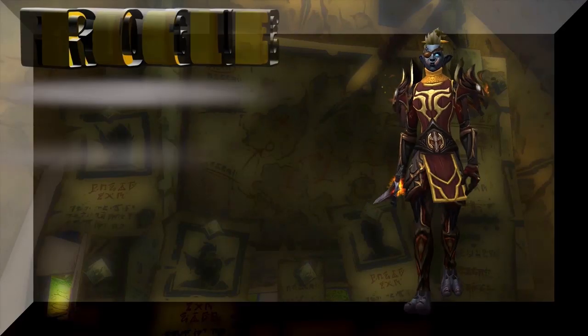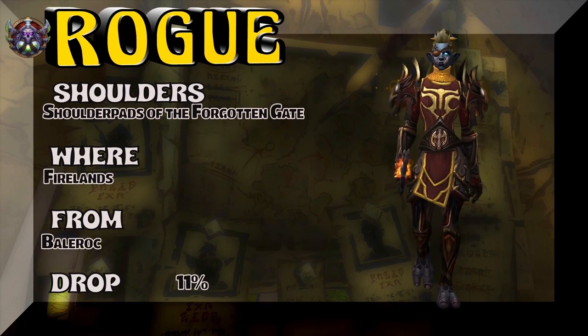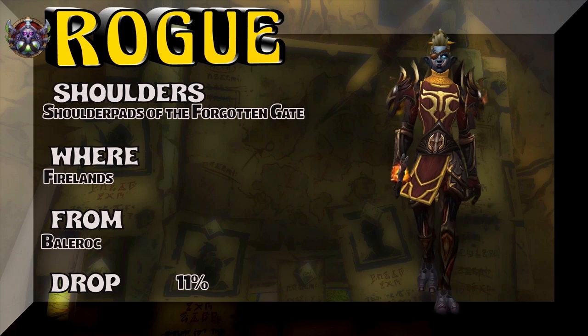We're mixing and matching Cata and WoD. The shoulders — Shoulderpads of the Forgotten Gate, Firelands, Baleroc — 11% on the drop rate.